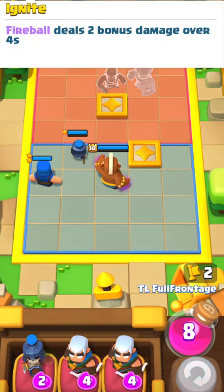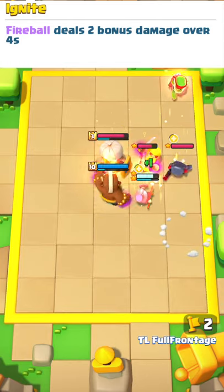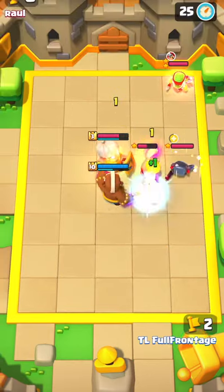At 2 stars, the wizard will get Ignite. Fireball will deal 2 bonus damage over 4 seconds — that means 1 damage per 2 seconds for 4 seconds.